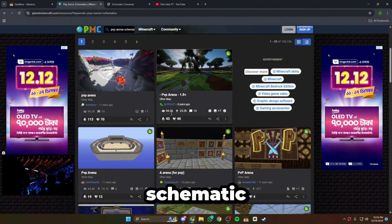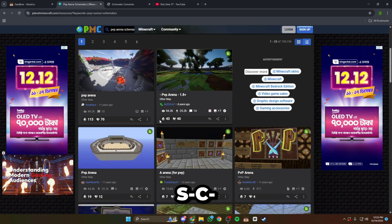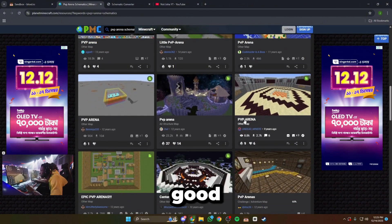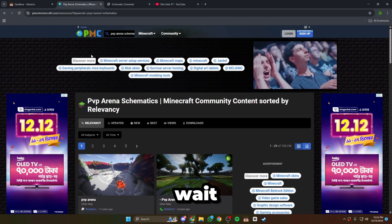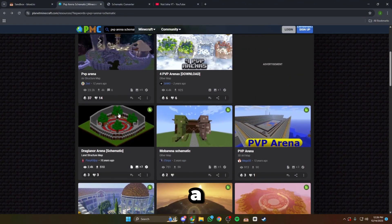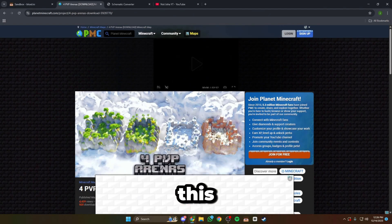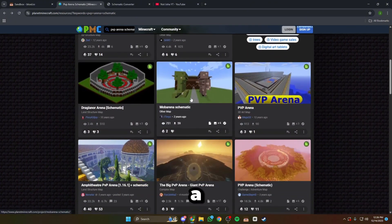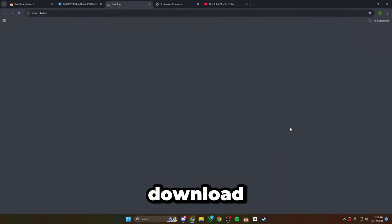You have to find a free schematic and the schematic must be a .schem file. Let's find a good arena — for example this one is just too big, it will be laggy. You have to find a perfect arena. This arena is also good but this one is paid — you have to pay money to download it. You need to find a schematic file, not a map. For example this one — I've used this one. When you see 'download a schematic,' download that one.